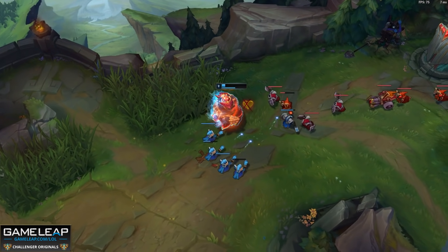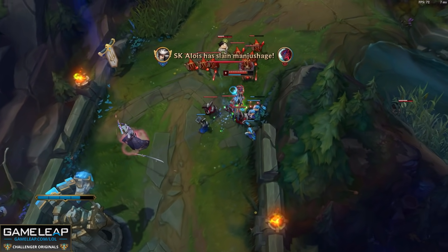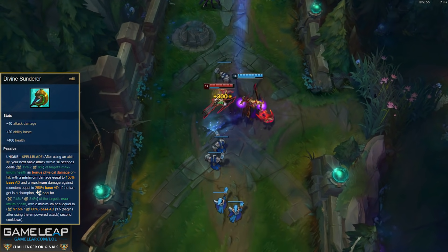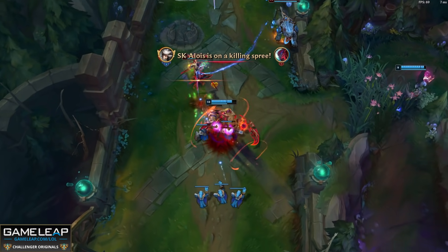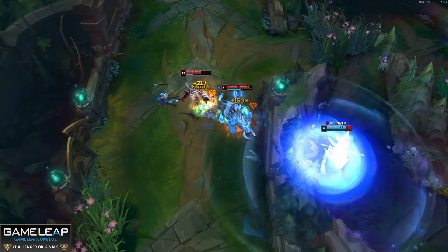There is one top lane champion who is better than them all. And if you want to be like that chick who had the metal legs in Kingsman, it is time to lock in Camille, who is still the top pick in the top lane with Divine Sunderer. Your damage is still nuts and because of your mobility and survivability — your ultimate, your E — Camille is still the standout top laner. Even though nothing really changed this patch, she's still the best. So if she is open in the champ select, lock her in before the enemy team does.